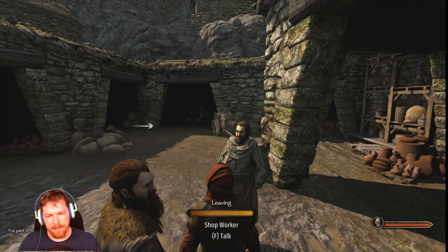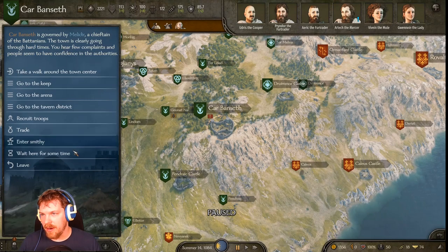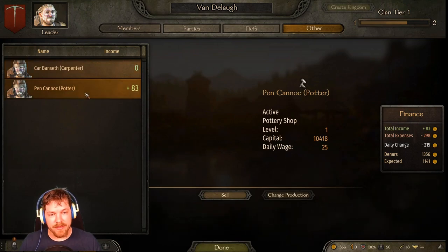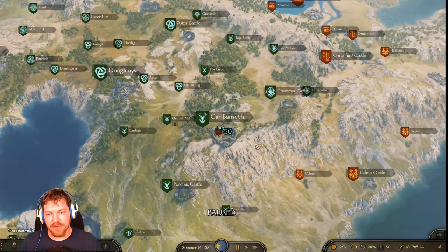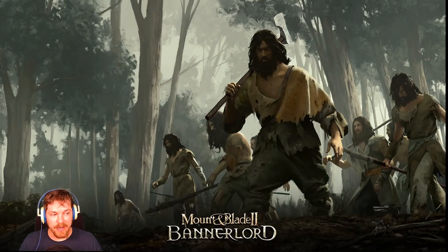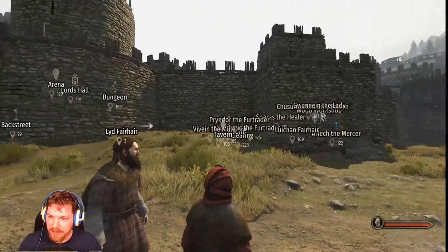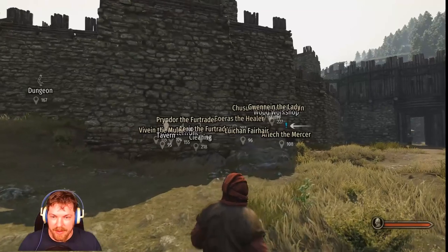I paid 13,110. We're over here in Carbanseth. If we go to our clan and look, we have 83 bucks a day is all we're making on that pottery barn. I could sell it. Here's the cool part: NPCs do not turn a shop back into what it was. So if it was previously a pottery shop, now it will be like a wood shop. So now you see there's a wood shop, an oil press, and another thing. It was a pottery shop over there — so now it's a wood shop.